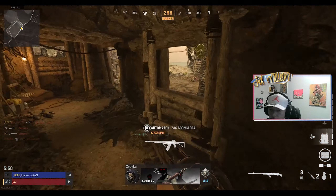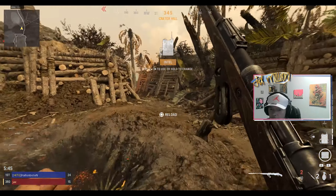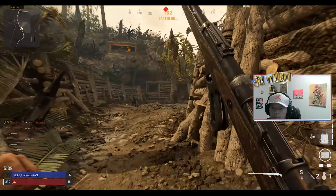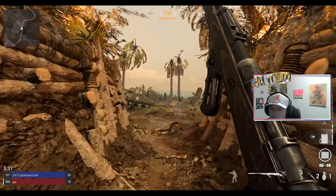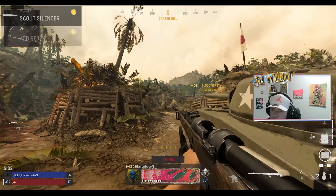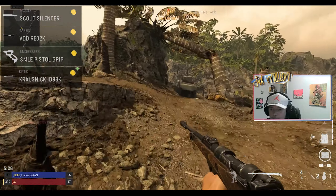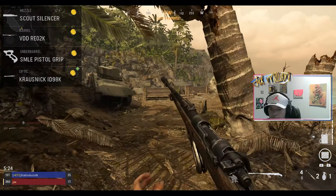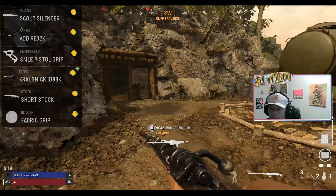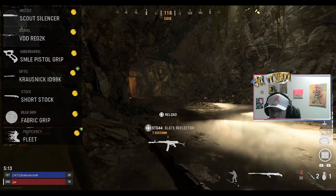For this build, basically what you're looking for is aim down sight and sprint-to-fire speed, and the barrel is helping out a lot as well. There's quite a lot of things on this build that are kind of essential for it to act the way that it does. The attachments are: Scout Silencer, VDD RE02K barrel, SMLE pistol grip, Krasnik ID98K optic which is an iron sight, Short Stock, and Fabric Grip rear grip.